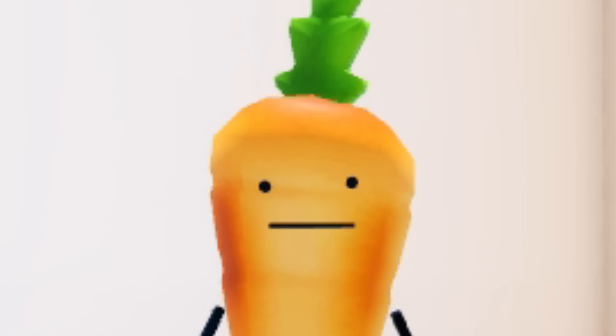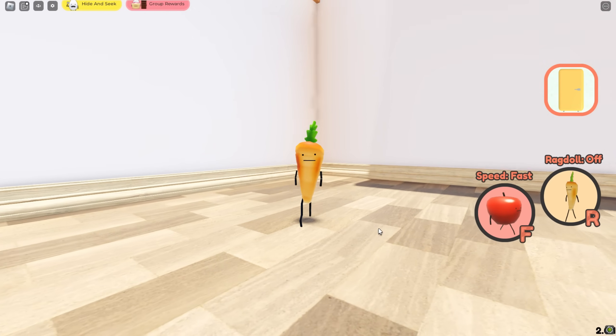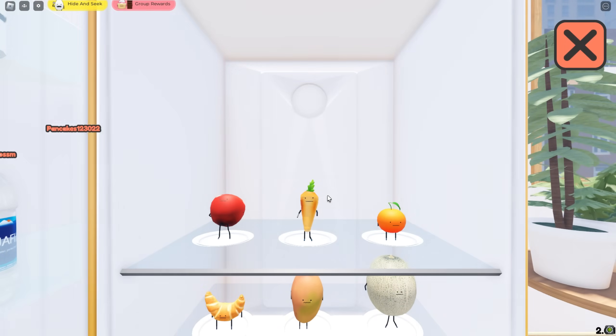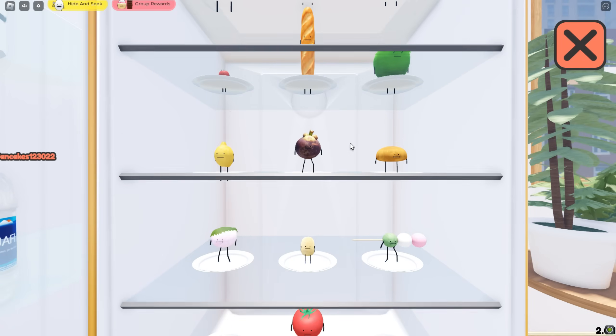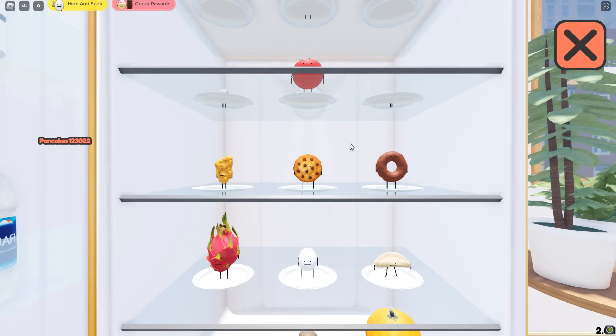Hello everybody and welcome back to Secrets Vacation. In today's video I'm playing hide and seek as every single vegetable. The foods we're going to be using include the carrot and the potato — which is actually a vegetable, I looked it up.